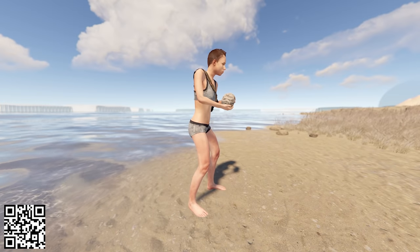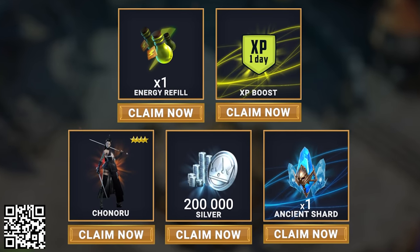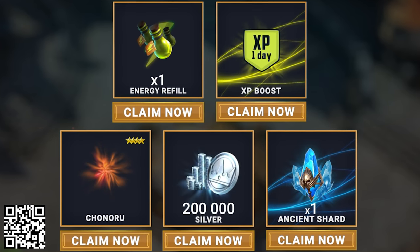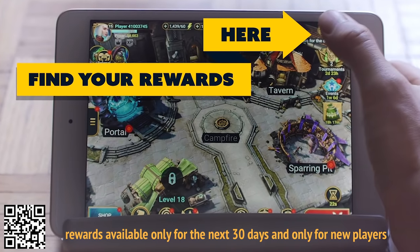If you're new to the game and want to get in on the action with a huge head start, for the next 30 days only, just scan my QR code or use the link in the description below to get a free XP boost, energy refill, an ancient shard, and an extra 200,000 silver. You'll also instantly get a new champion who just so happens to be from my favorite faction, the Shadowken. So go get the free loot.